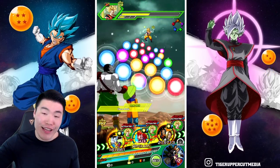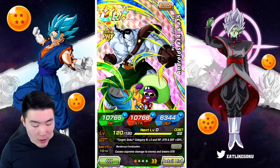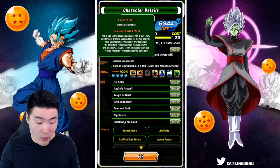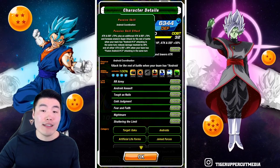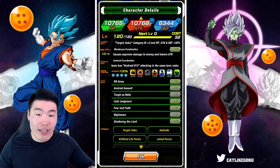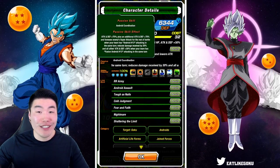We got the Fusion Android 13 transformation now, and the final part of the passive will also activate: the additional Attack and Defense plus 30% for all allies, as well as damage reduction by 30%. So now the full passive is activated — we get everything. Super long passive, but really, really good.